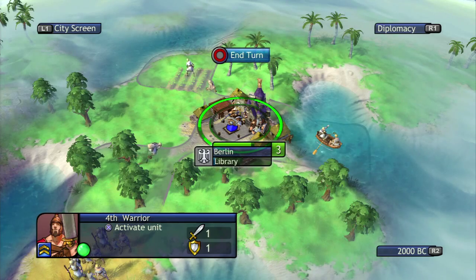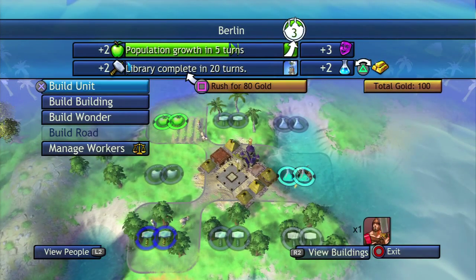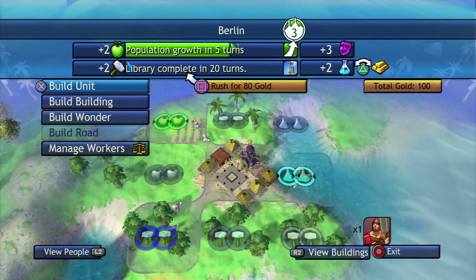Another thing you might notice is that there are no workers. As soon as your border expands to a new place you automatically start working it. In the city screen you can see: we get production from that forest, we have farmland up there, and it automatically creates a farm. If we get that tile just to the left of us — an open plain — it will automatically make a farm and increase our food by two. We get science from the water, and if I hit triangle it'll convert that science into gold.